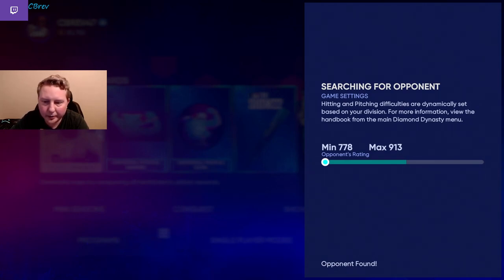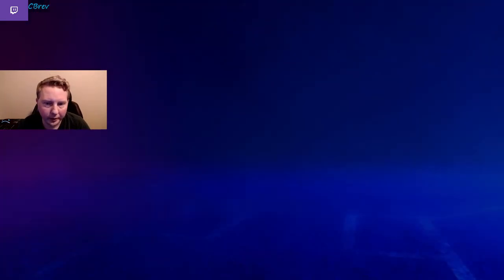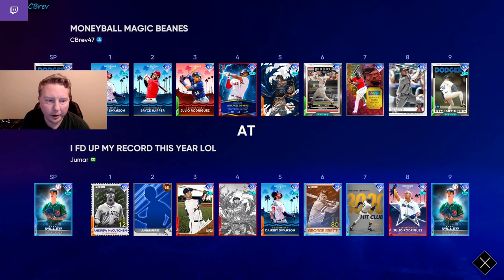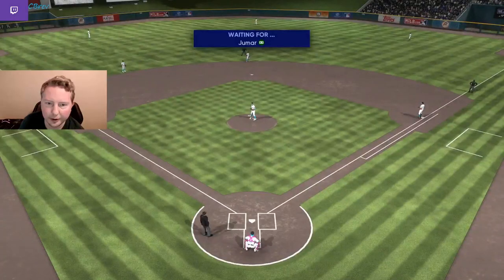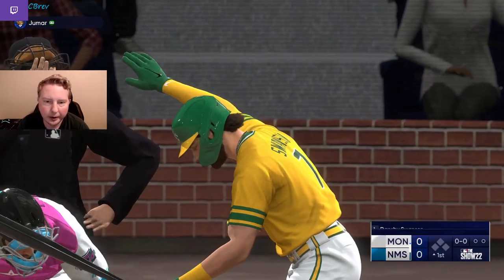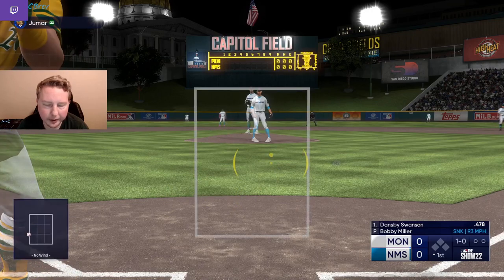We're at 846 rating, so not really close to World Series, but getting there. Still over two weeks left in the season, so we're chilling. We're taking on super fractured Bobby Miller. I think I've faced Bobby Miller quite a bit recently. This guy also has McCutchen, so we're definitely facing a God Squad. This will be a test for Fernando for sure. Facing Bobby Miller, you've got to take away the four-seam or they're going to exploit you with it all game. The best Bobby Miller pitchers use the sinker as their primary.